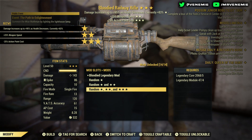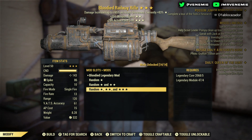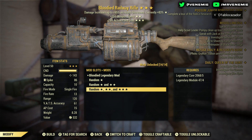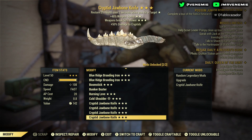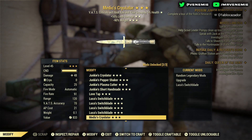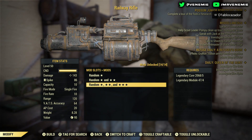Bloodied railway rifle — plus 25% weapon speed, minus 25 action point cost. Weapon speed is faster fire rate, so a Bloodied faster fire, minus 25 action point cost — that is great. That's something I'd use and I know you guys would be happy to get that. We're definitely at about four good guns now.